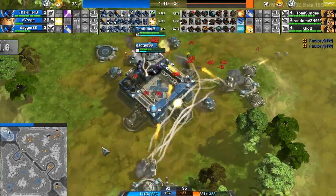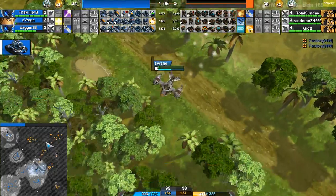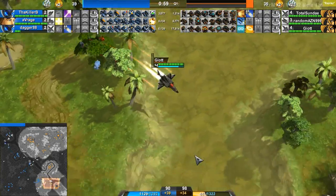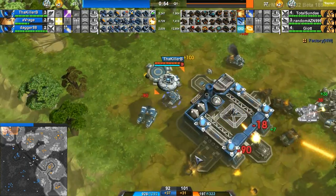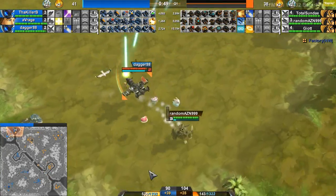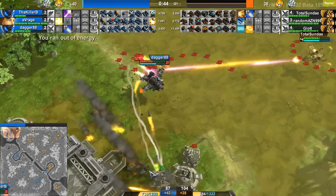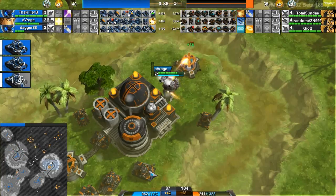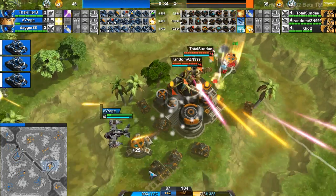Blue has been able to grab the upper right-hand corner. Average is going to be chased down — very low on health — but no one continues the pursuit and he gets back to the middle outpost. Giot and Total Sunday reinforce the corner. Random AZN is not going to be able to finish off a Dillo as Dagger and Total Sunday support. The top left-hand outpost has been neutralized. Average tries to kill a Moneymaker but is not able to get it — gets chased down and killed by Total Sunday.